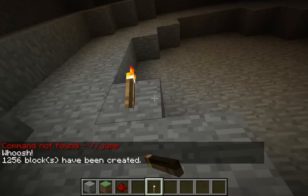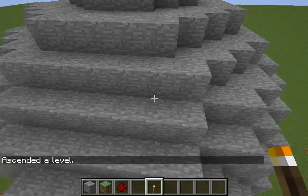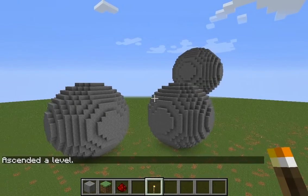All right, now I'm gonna go //ascend to get out of here. Looks the exact same, but it's different. All right, thank you for watching, and that's how to make a sphere.